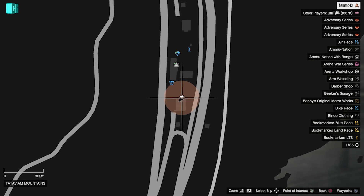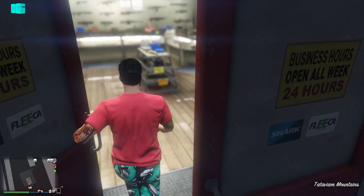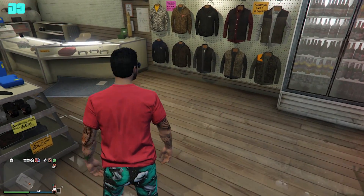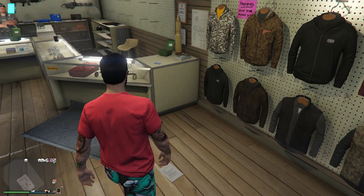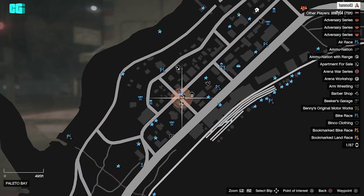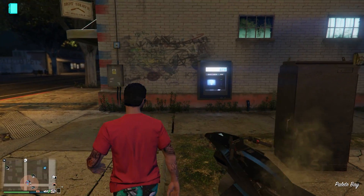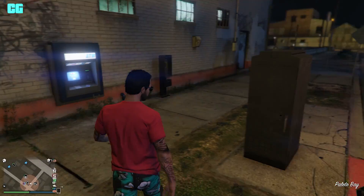Now on the right side of the map on the highway in Ammu-Nation, it's just on the right on top of this desk as you can see. Now Paleto Bay — we have one across the road from the tattoo parlor, on top of the ATM machine right there.